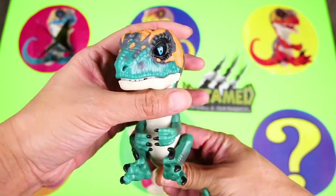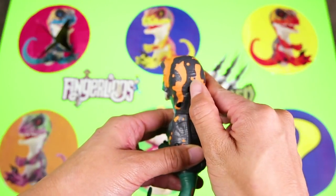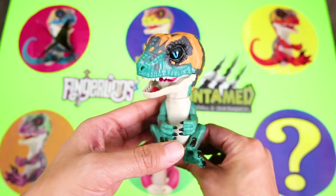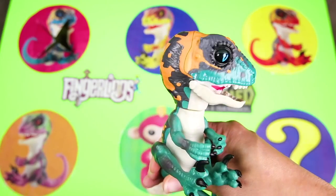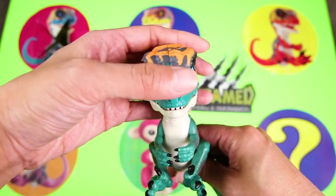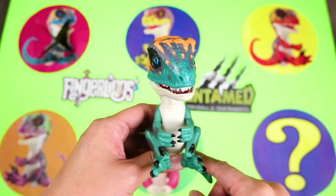Look at those blue eyes - they look kind of scary, but I think Fury is a nice dino. Let's turn his switch on and see what he can do. He loves to be pet! All pets do, don't they? That's why they are called pets! Hahaha! I hope we never make him angry! He still is a dinosaur after all!